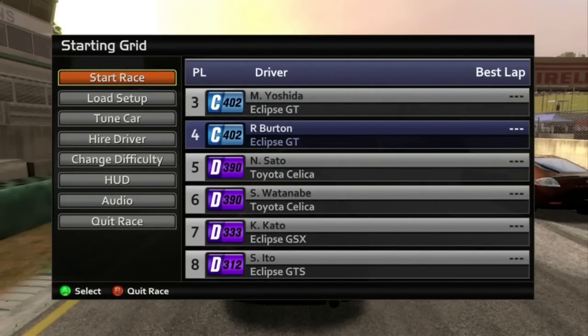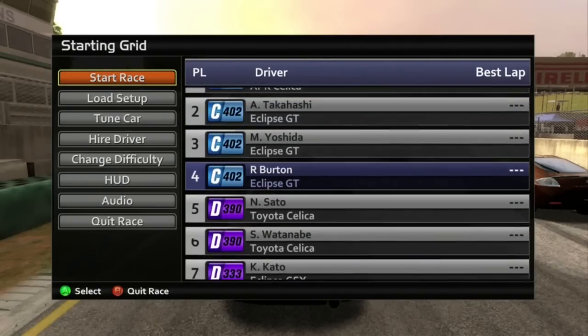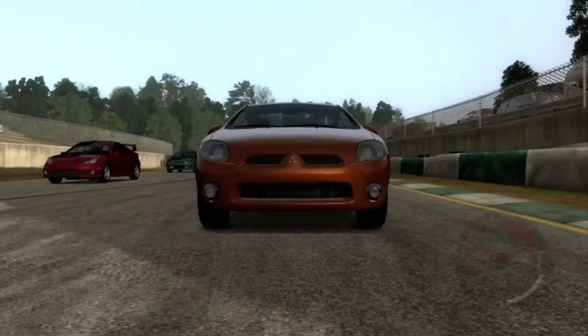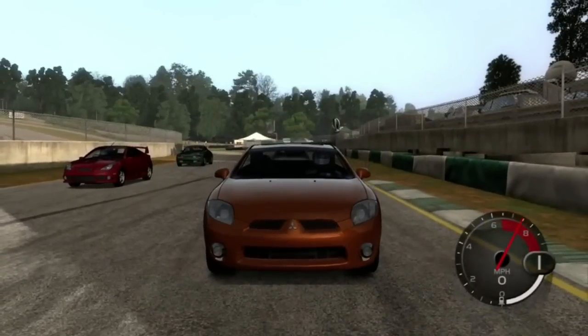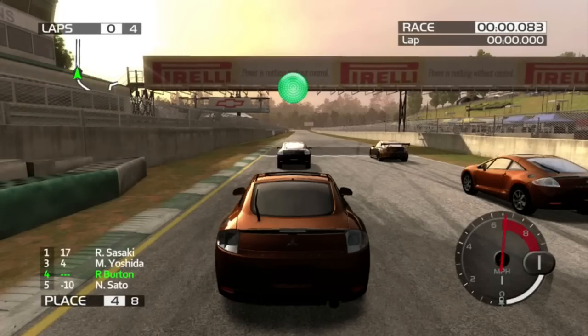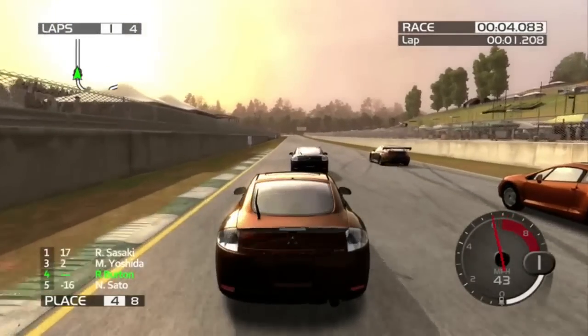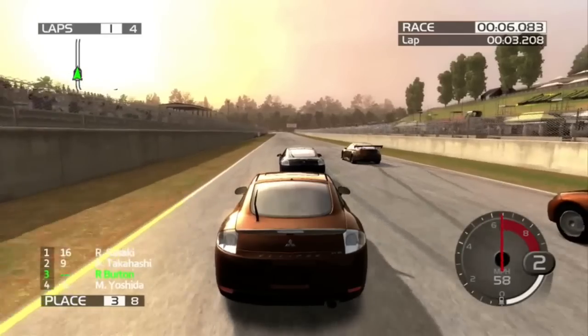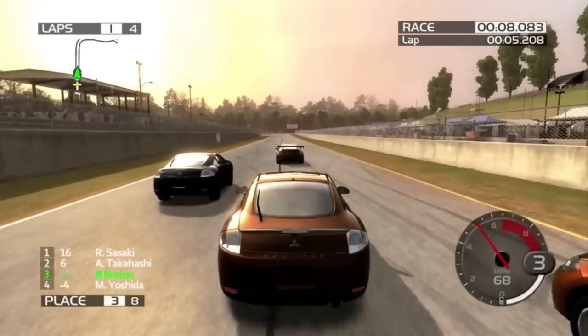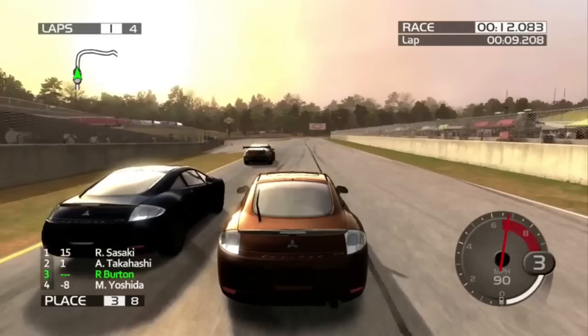Alright, here we go. I am starting in fourth place because there are three Eclipse GTs in this. Let's go and hope for the best, because that Celica, although it is much higher PI, I don't think it's going to have much of a straight-line advantage. I think most of its performance advantage is going to be in handling.